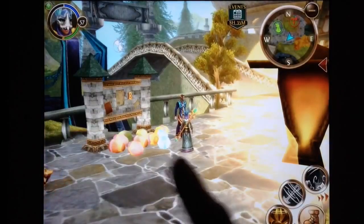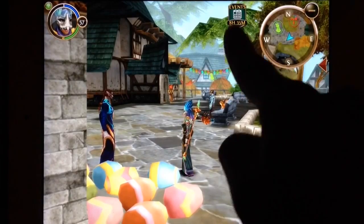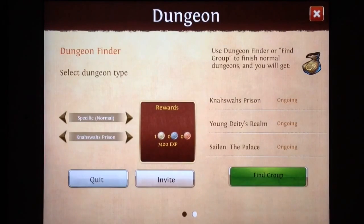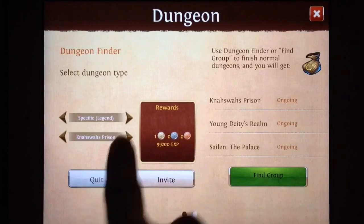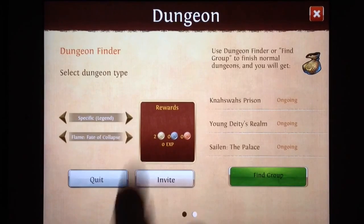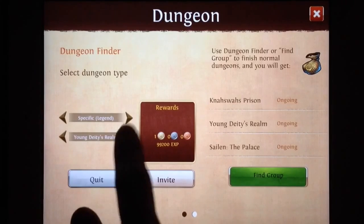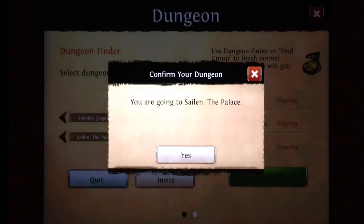There are also some other changes — you can see there's a little events countdown going on. There's also this really cool dungeon finder, which I love. You can set the parameters for normal or legend mode, run through all the different dungeons, and it'll tell you how much exp and money you'll get for each of them. You can also find groups through it.